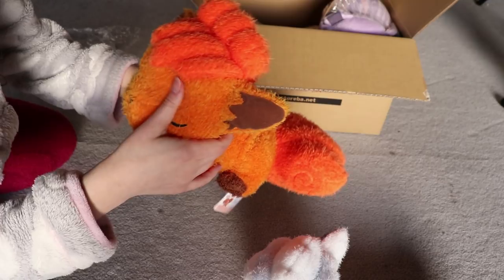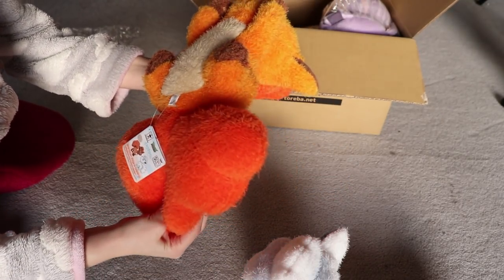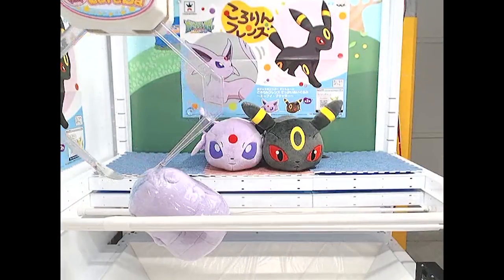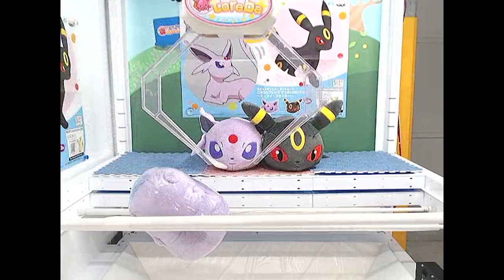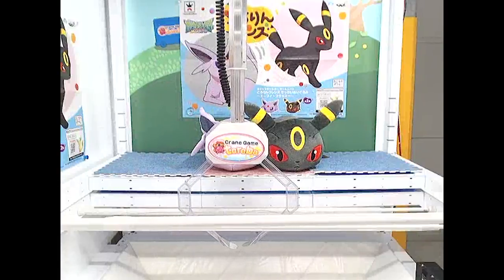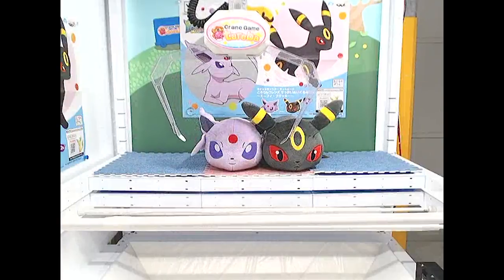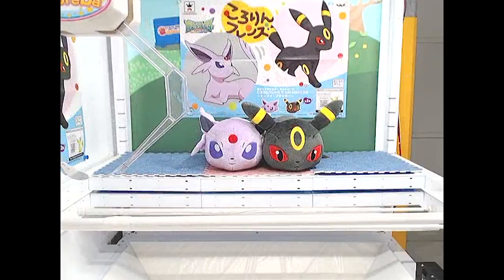You can only get these out of claw machines in Japan, or you could probably find them on Mandarake once people have played and sold them back. On to the next one — this is a little Espeon roll plushie. I had a few goes at this and this was a lucky poke; the claw was strong enough to push it through. I didn't get the Umbreon but I definitely got the Espeon, so I'm really glad I won that one.